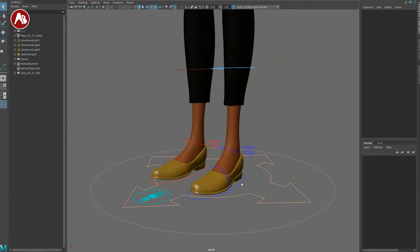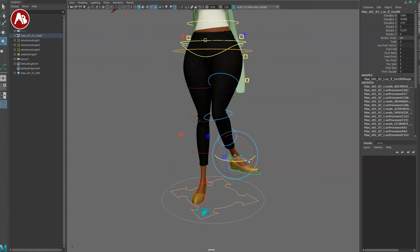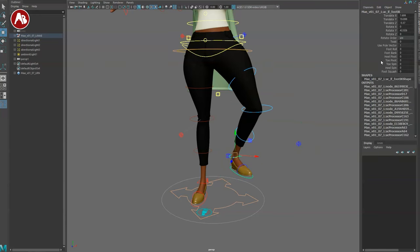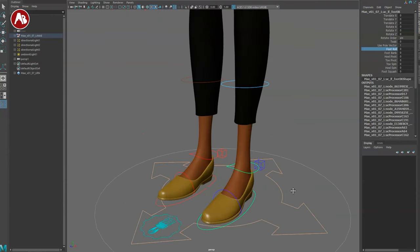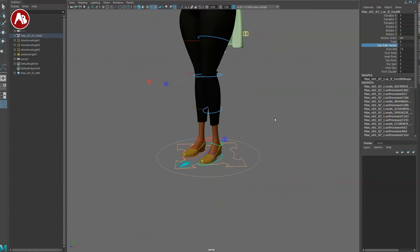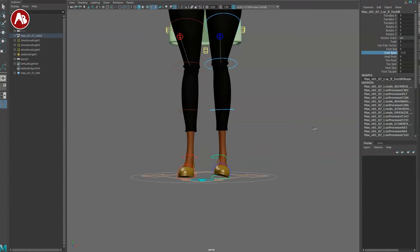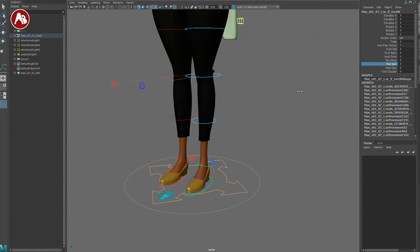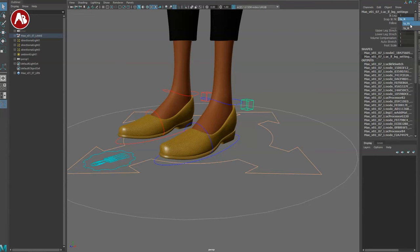Going bottom to top as always. This is your leg controller. Some rigs have it, some don't: if you move the foot, the knee doesn't move — you can either use a pull vector or a twist via channel. You also have foot roll yes or no, foot bank — which students should use more — heel pivot, toe pivot, toe spin, heel spin, and foot squash, which is great and not every rig has.